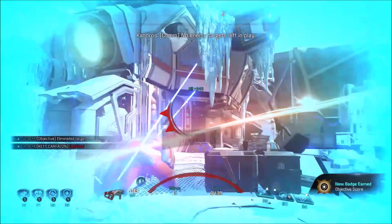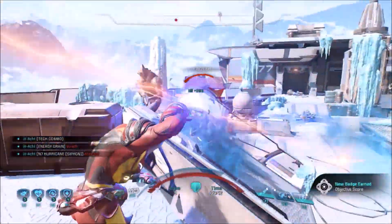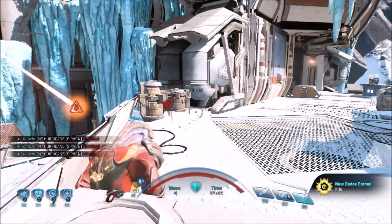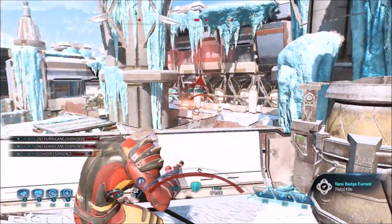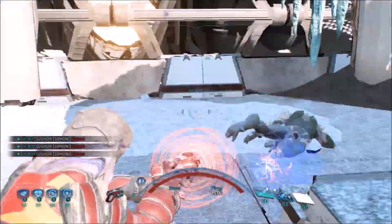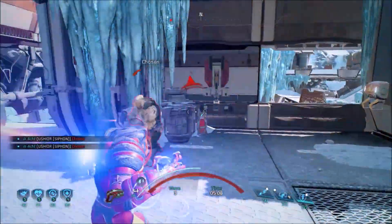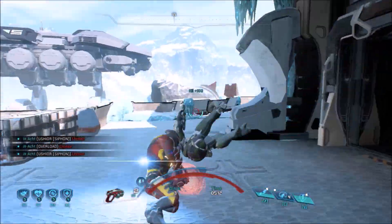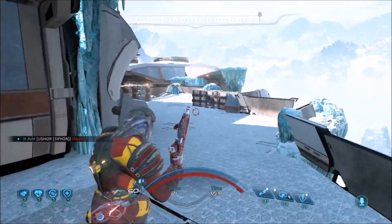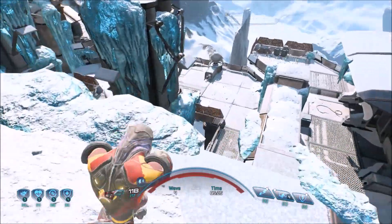There are also a few seconds between each target which can be really frustrating because you have to wait and don't really know where it's going to spawn. Given that it's not a custom match, I didn't even know what the targets were going to be — there was no chance it was going to be an armored enemy like the Fiend or an Ascendant on wave 3. It might have been an Anointed though — not on Bronze but on Silver you might have an Anointed anywhere.